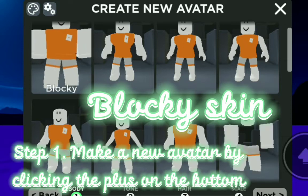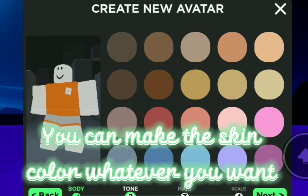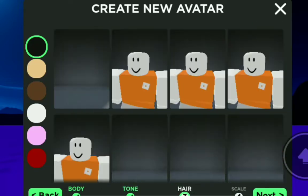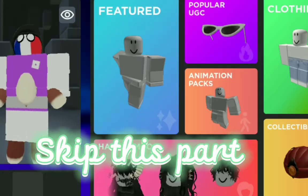Step 1. Make a new avatar by clicking the plus on the bottom. You can make the skin color whatever you want. Make it no hair, normal size. Skip this part.